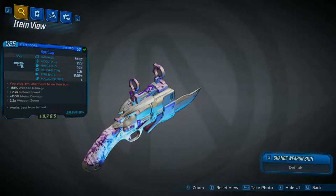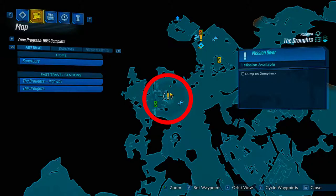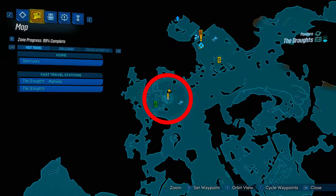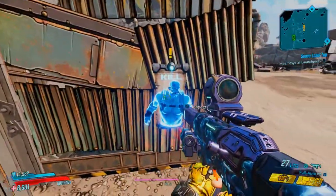Here, I'm showing you more of a 360 view of the gun model. But how do you actually get this weapon? At the beginning of the game, you'll be on Pandora in the Droughts. From the fast travel, just follow this trail I'm marking, and in the red circle will be the mission Dump on Dump Trucks. Hop over this fence and there will be some Skags.